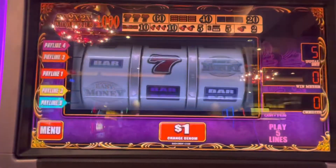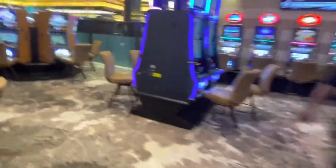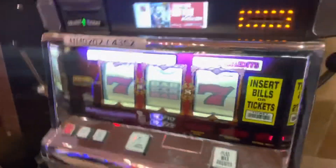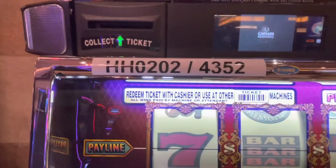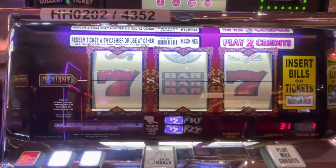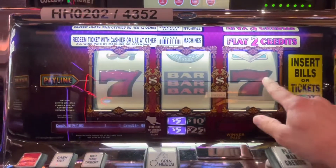We're in the high limit room. The casino's pretty small actually — not massive. You can see the small high limit room. Nice area though. Two Top Dollar machines — let's just randomly pick the one on the left first. Double Top Dollar, five-dollar denomination, multi-denom. We're going to play five dollars. Machine number HH 0202-4352. Obviously looking for Double Top Dollar on the last line.